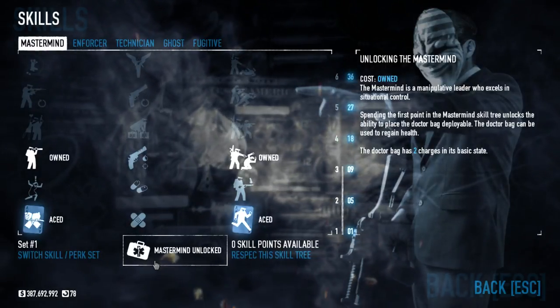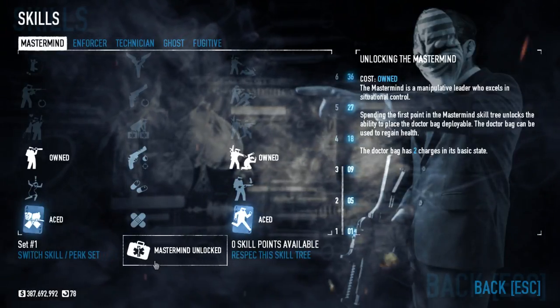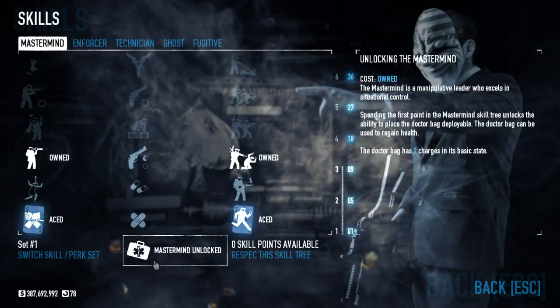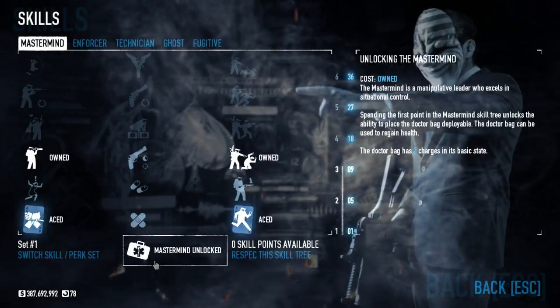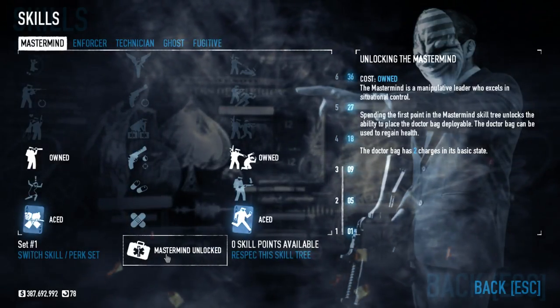It's good player manners to basically only use the doctor bag if you're either really close to dying — like zero or one percent health left — or if you're on your third down, because you can't really waste these, especially if you're playing on Overkill or Deathwish.